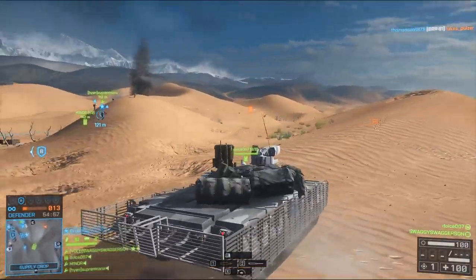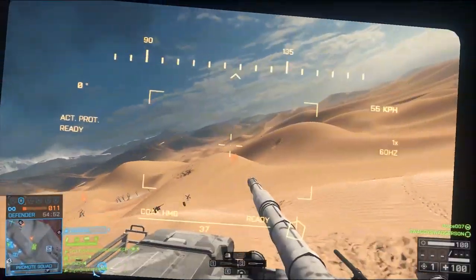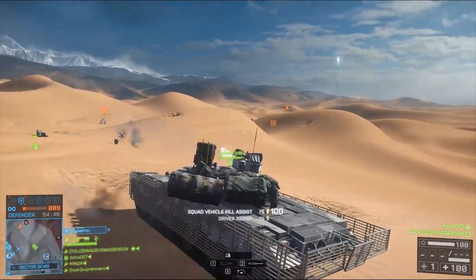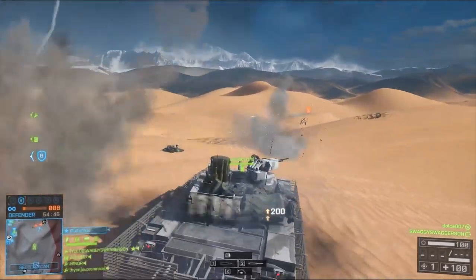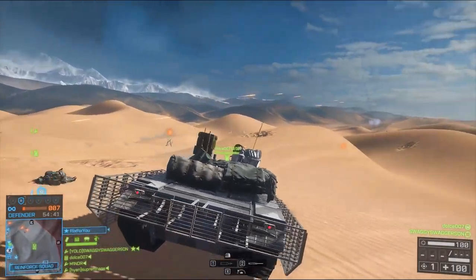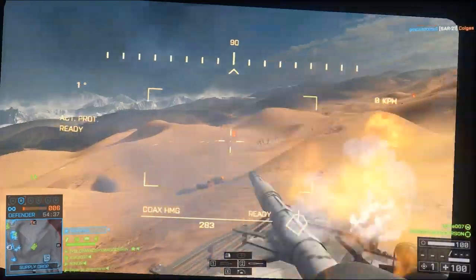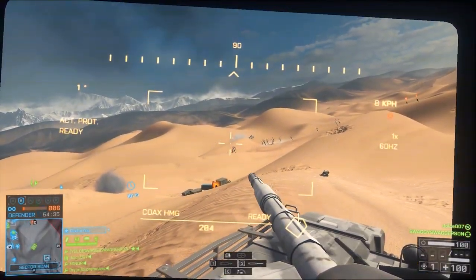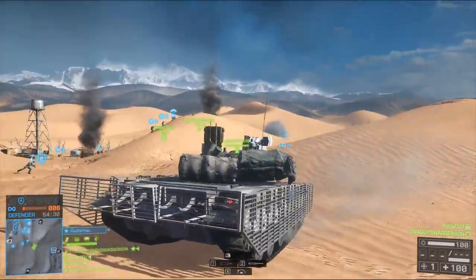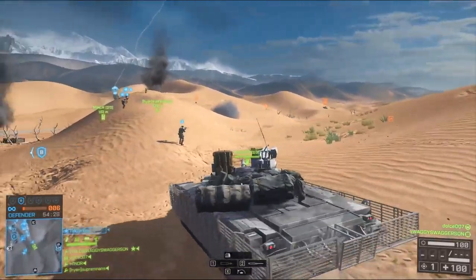Just make sure that you have some sort of MG to take care of infantry when necessary. Equip your main cannon with a Sabot shell — that shell travels a lot faster and it will be a lot easier to take down armor at range. I also highly recommend using the zoom optics for this. And the very last tip: if you want a better sight over that hill without exposing yourself too much, just switch to third person mode.